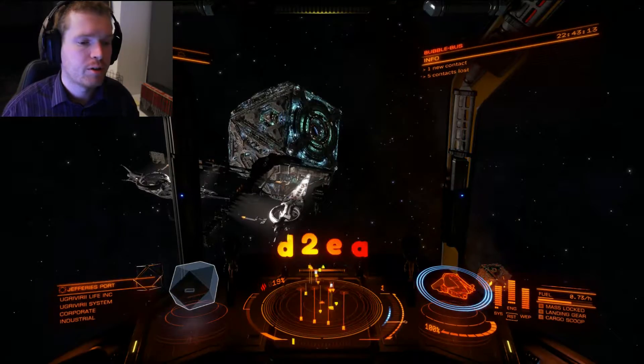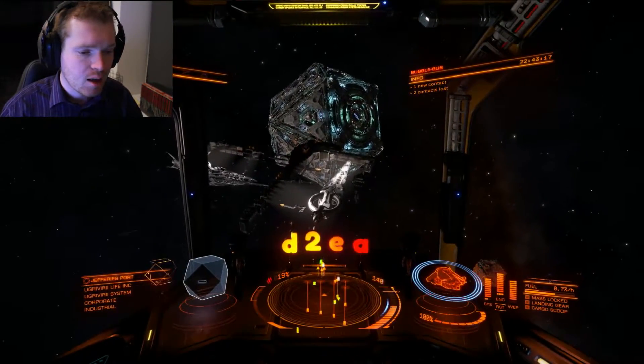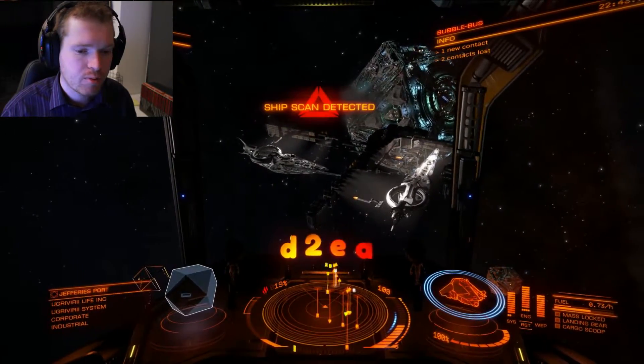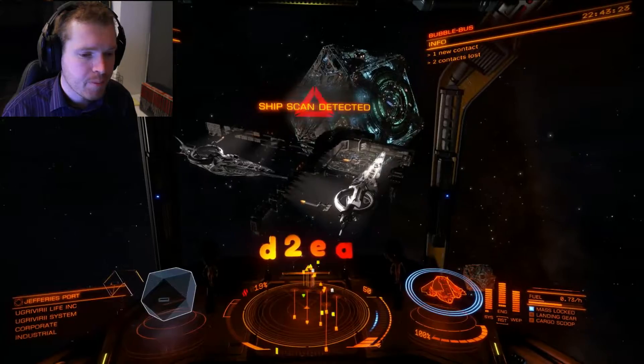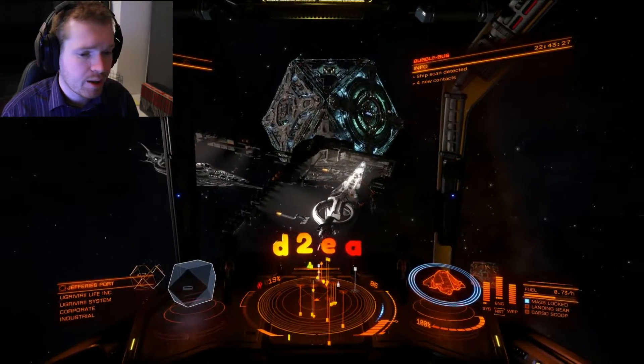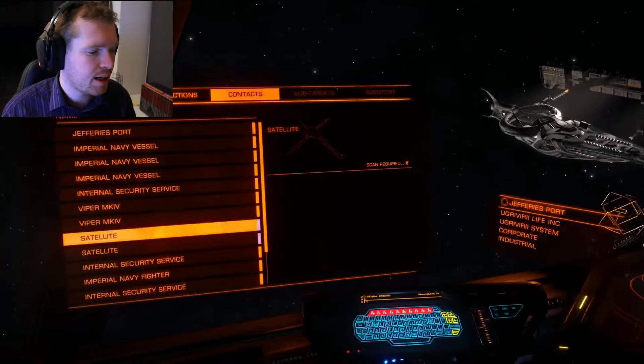What you're going to do is come to some of these locations. At these locations you would often see these capital ship docks where there are ships under repair. And next to these docks, if you go to the context tab, you will see these satellites that spawn.